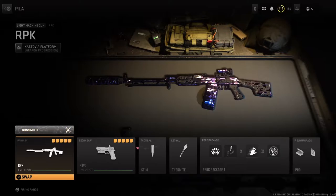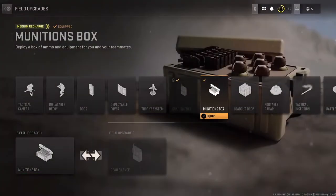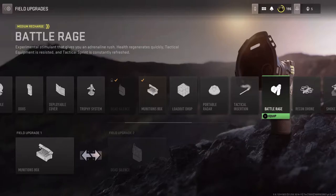For the perk package, you can run around with Bomb Squad, Tracker, Fast Hands, Ghost, and you can play around with Battle Rage. This will give you more tactical sprint than Dead Silence.